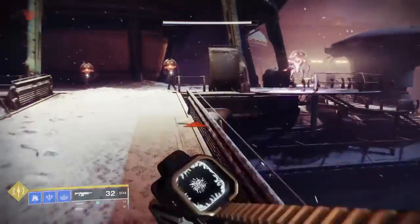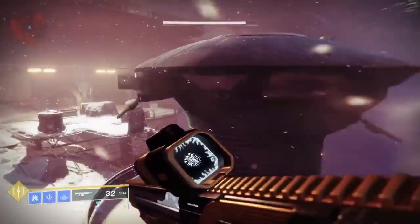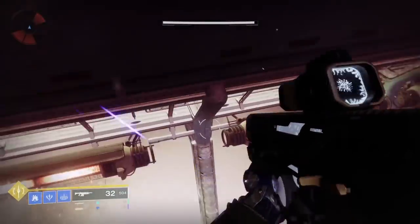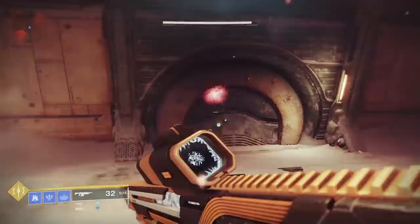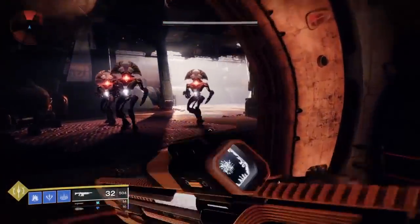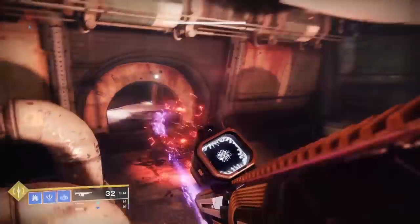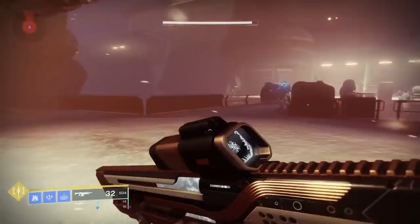Here's a little shortcut that I normally take. You can jump up right here, and if you slip right in between those bars you can actually just jump up. You have to go down here by the bottom. I just want to throw in those two little steps to save you a little bit of time if you are doing this on your second or third character.